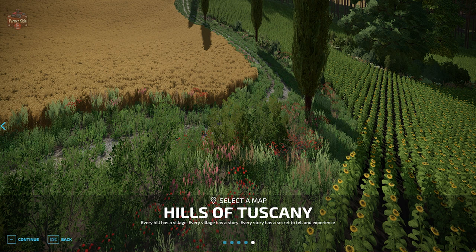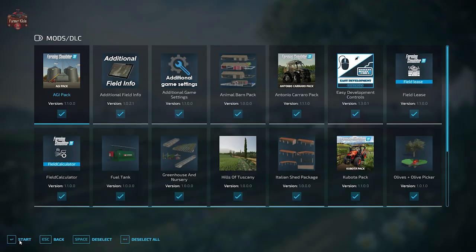Also, if you wish to use helpers, the map author suggests doing a couple of headland passes around the fields before you hire your helpers. Medium-sized vehicles with tools up to eight meters are recommended. This mod map does include a few required mods: the fuel tank, the Italian shed package, animal barn pack, olives and olive picker, and the greenhouse and nursery pack.